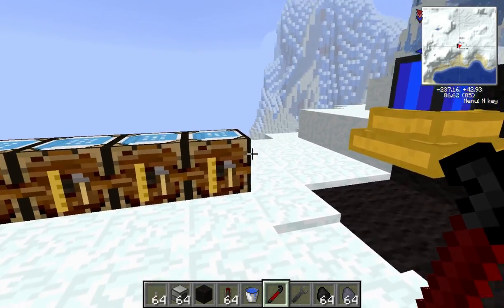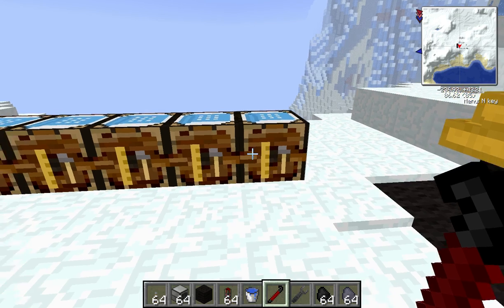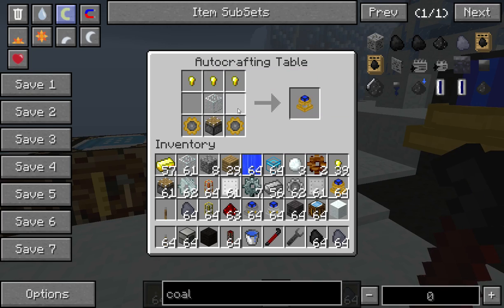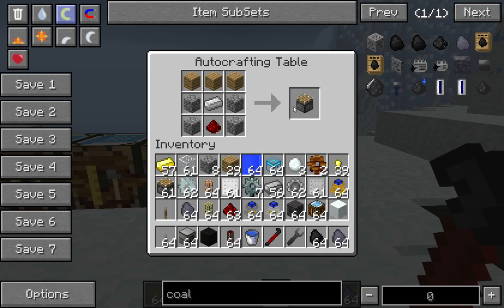First of all, we'll have a look at the Recipe. Now this is the Recipe for the Hobbyist Steam Engine. Gold nuggets up the top, top three. The glass block in the middle square. Piston in the bottom middle. And then two Gold Plate Gears on either side of your Piston. Not too difficult. Not the cheapest — you will need a little bit of Gold for this, as well as some Redstone and Iron.